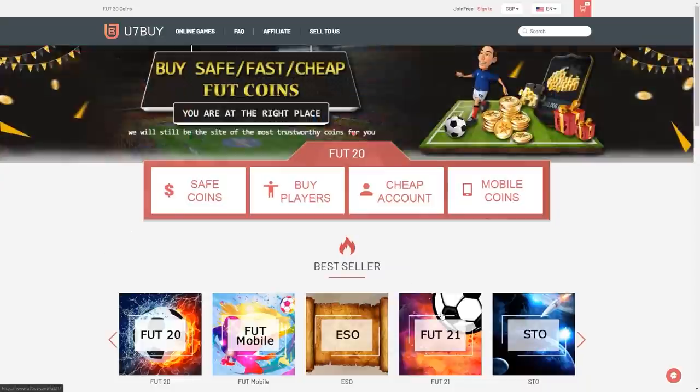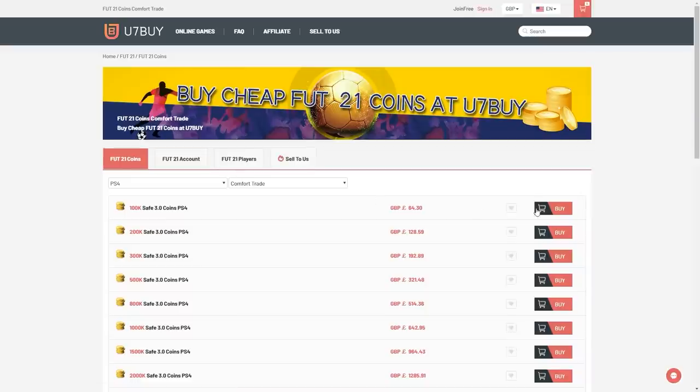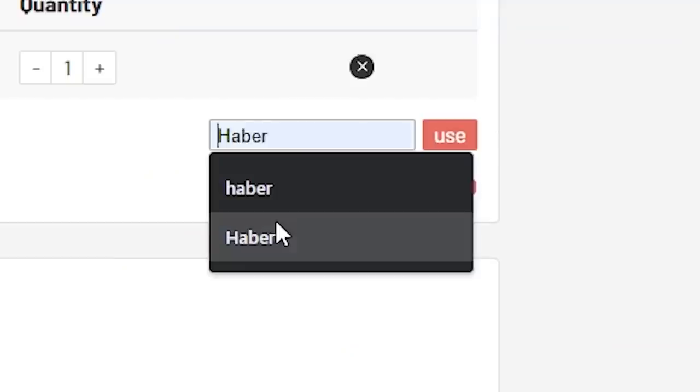For cheap, fast and reliable foot coins, check out u7buy.com. There is a link in the description. Use the code HABER to get yourself a discount on all of your orders.